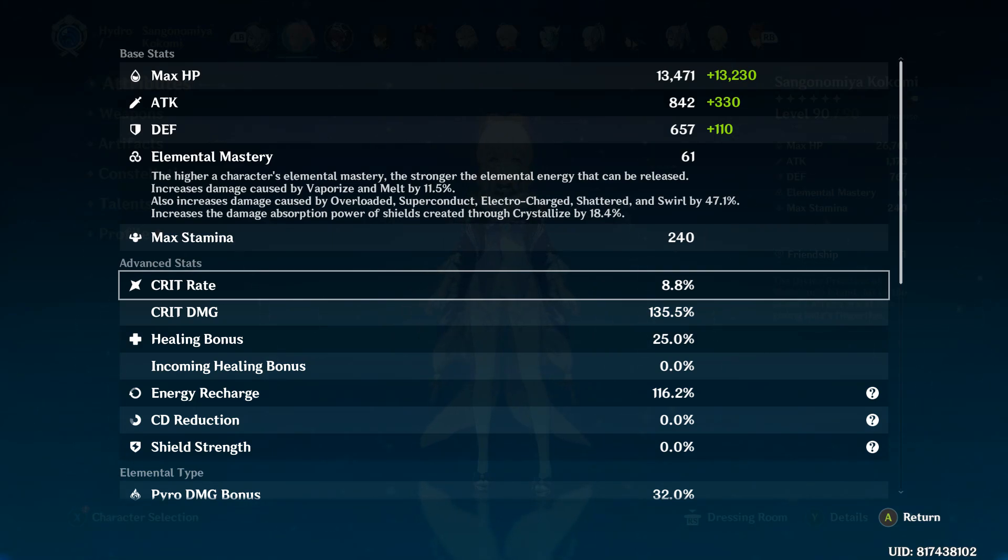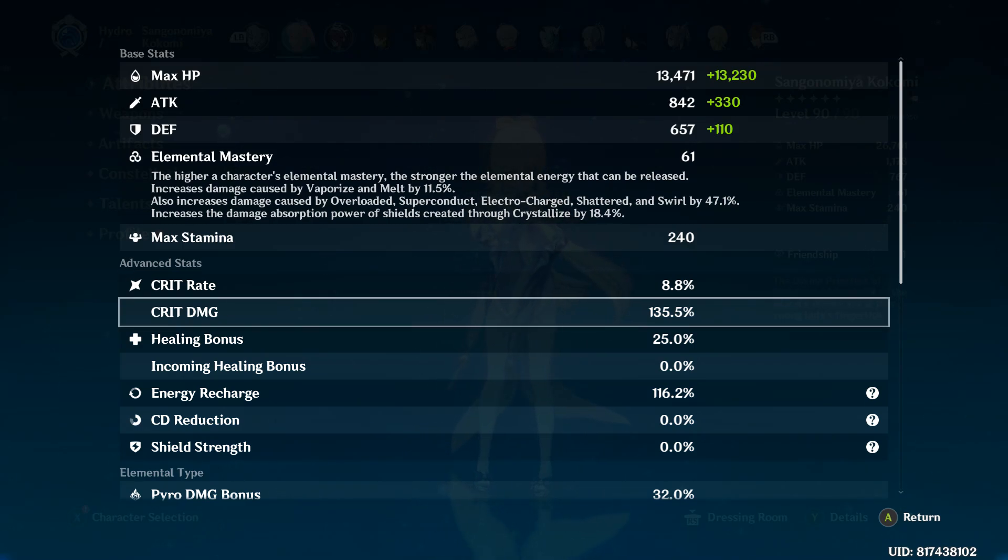What I have here is 8.8% Crit Rate just from equipment, without certain conditions fulfilled — I'll talk about those later. We have 135.5% Crit Damage, which is not bad. For most people who focus fully on Crit Rate to overcome that 100% penalty, they may not necessarily get this high of a Crit Damage.